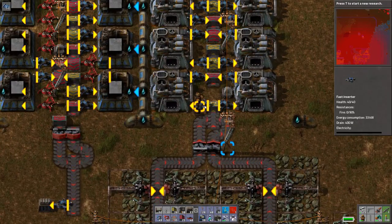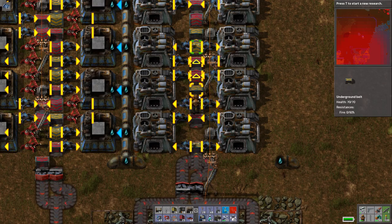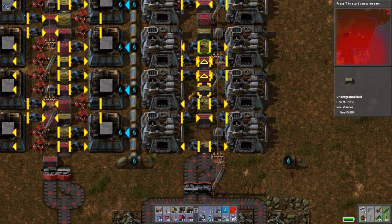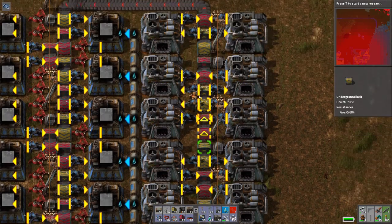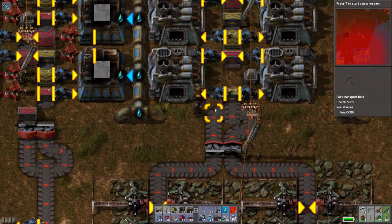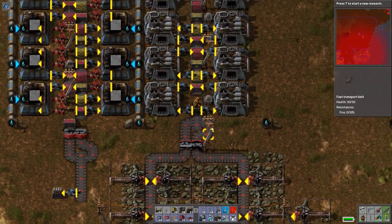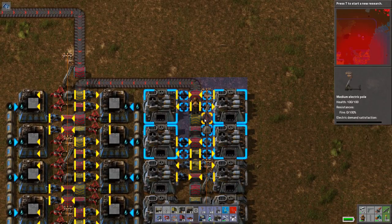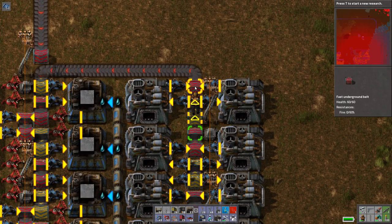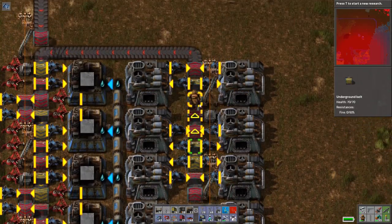That also works out, if I did the math right, to 12 concrete assemblers who need water. So I've got just enough space for the water pipes — and no more. Here's how this is working: we're going to use a little trick where you can use multiple underground belts of different tiers — the yellow, the red, and the blue — on the same line, and they will not interfere with each other. Right here we switch from red to yellow, so all of the stone coming down the yellow line will be offloaded into the furnaces and then put back on the red underground belt. If I did it right, we'll find out if there are any errors.